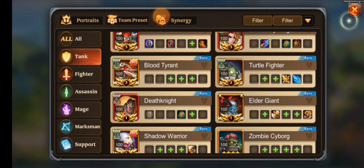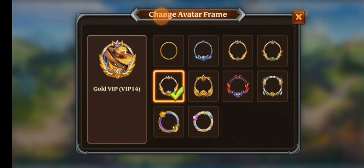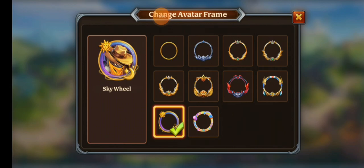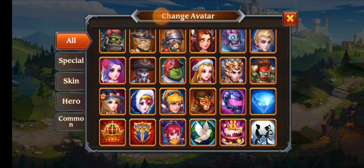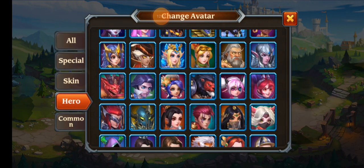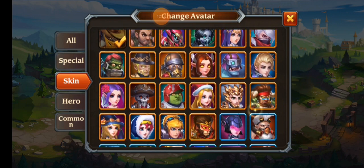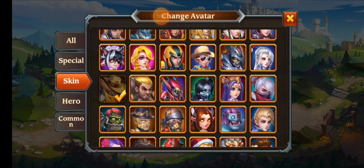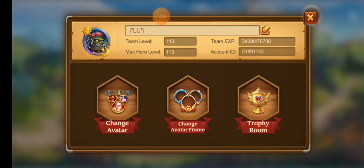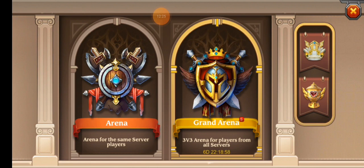Well, that glitched out but it'll fix itself. Now we have the Zombie Cyborg skin — let's change our avatar to him. We actually have quite a few. Let's also switch the frame because I've had that one on for a minute. Where is Zombie Cyborg? Oh, there he is. There we go.